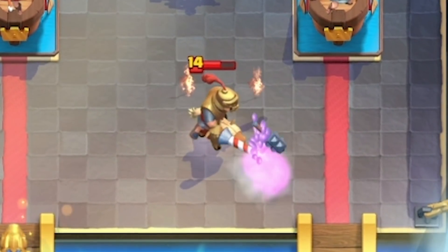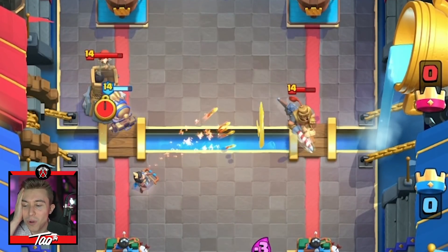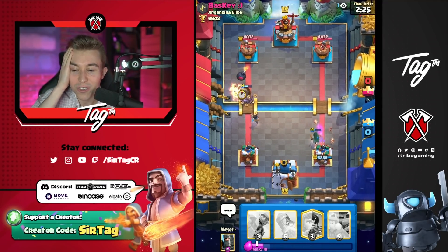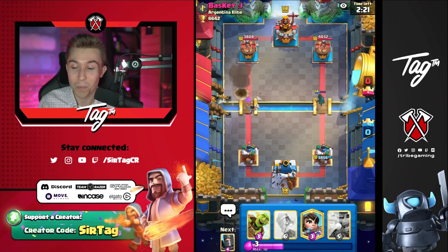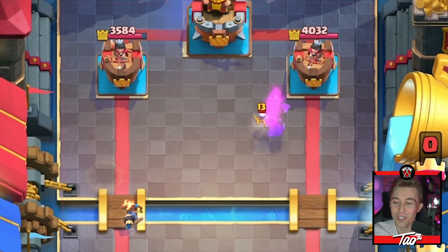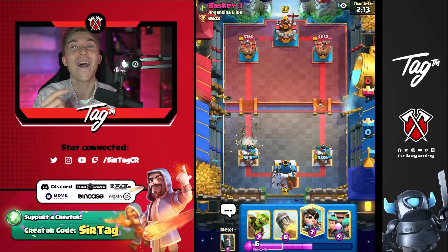Maybe princess at the river, so I'm gonna cannon cart here. I wish the bandit was actually able to accomplish something — it's gonna get mutilated, it's not gonna be able to stop the princess charge. That bug needs to be fixed, Clash Royale, it hurts my feelings. But the princess is out of harm's way on the other side. He has to go for skeletons to counter the bandit. He is logging the princess — that is a cardinal sin. He had no elixir, so he had to.